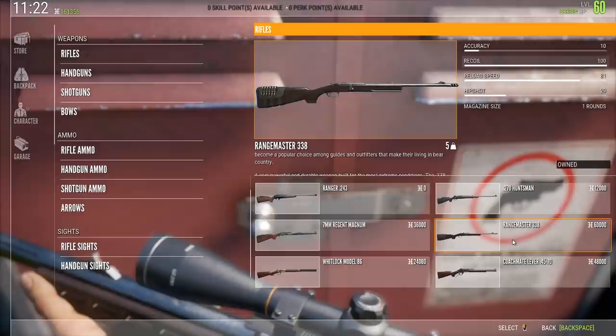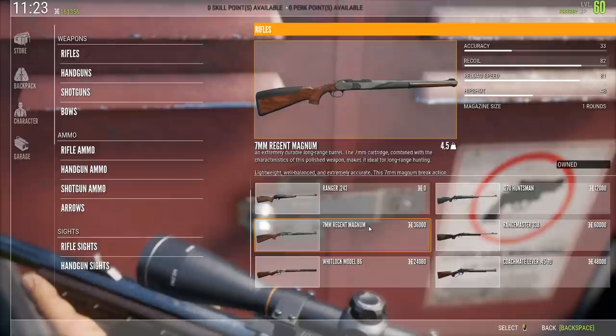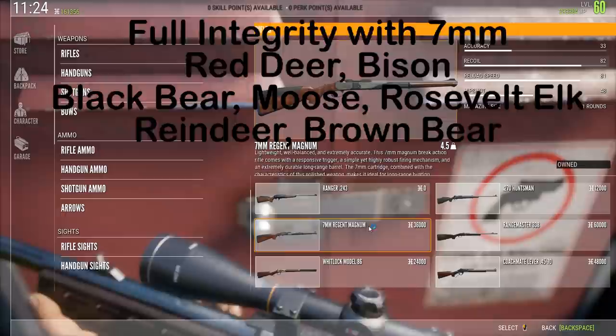The 7mm is a little better for accuracy, and of course as you go to lower calibers the accuracy gets better. For full integrity with the 7mm on Hirschfelden you have red deer and bison. On Layton Lake you have moose, Roosterwald elk, and black bear — that's three species with full integrity. On Medved Taiga you have moose, brown bear, and reindeer.